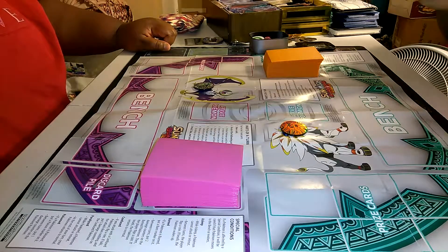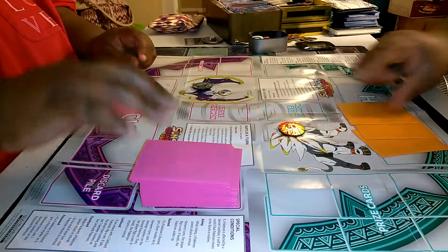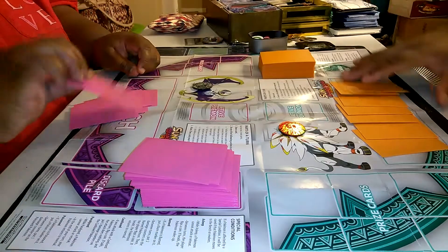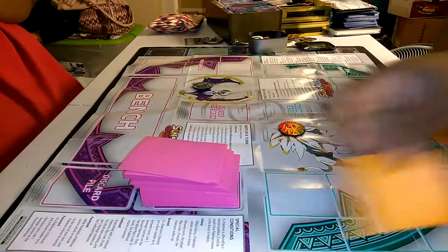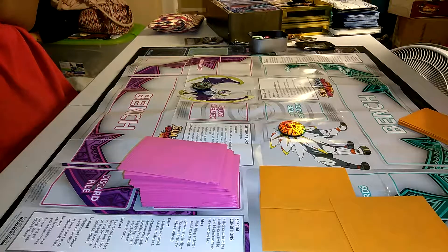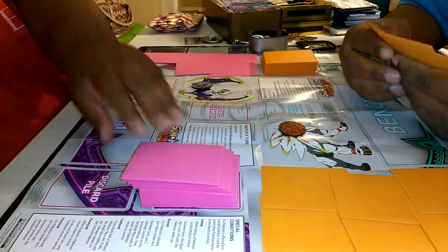Stay tuned — I'm working Wednesday so I'm recording today. Let's get to the duel! First, draw seven cards and check if you have basics. If you don't, shuffle your deck and redraw. I've got basics, so I'm putting my starting Pokemon down. Do you have a basic? Yes, you have a basic. Alright, put your prize cards down.